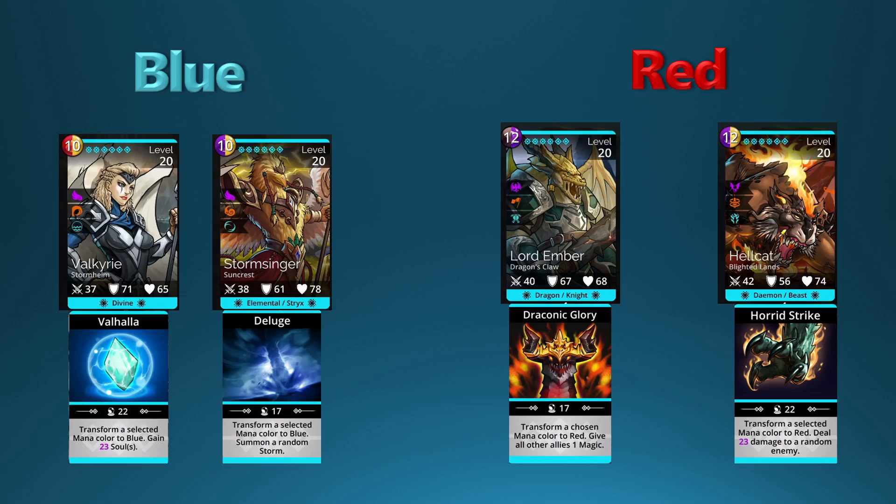You can use these right from the beginning of the game as soon as you get these troops, and they're just as effective even later in the game no matter how high you get. So these are the best beginner mana troops I think. Starting here, I have them color coded and this is going to be a nice quick video showing which troops convert to which colors.